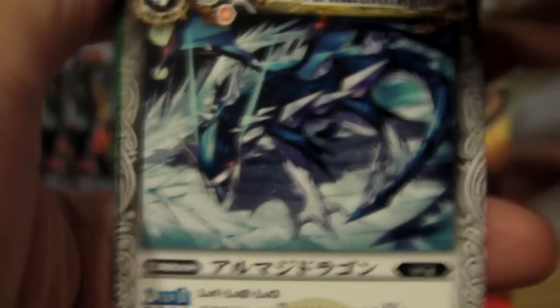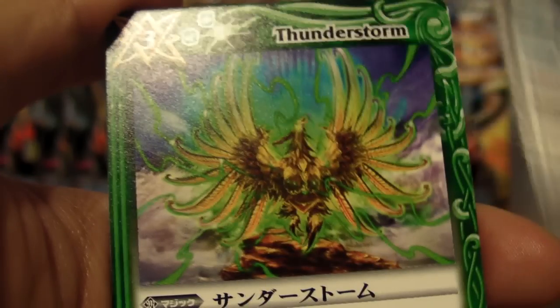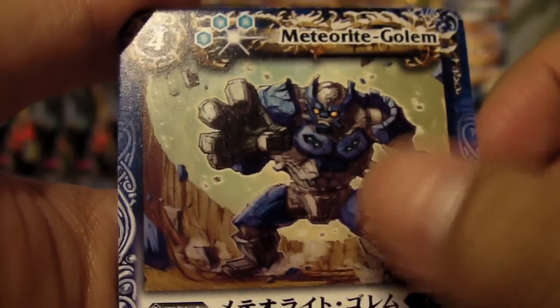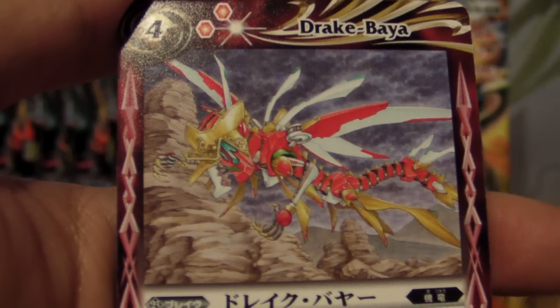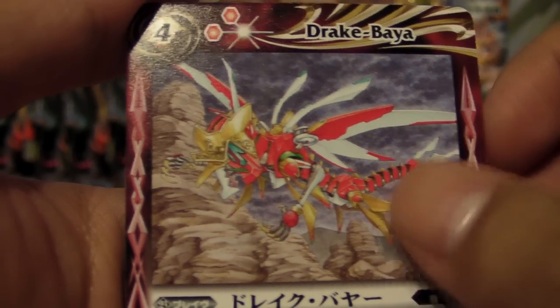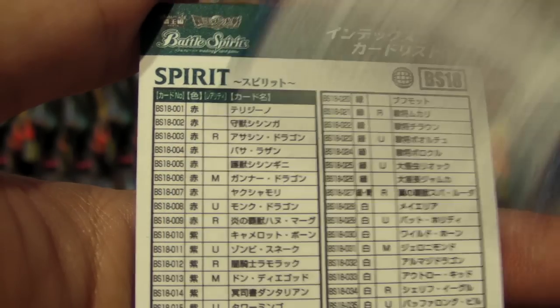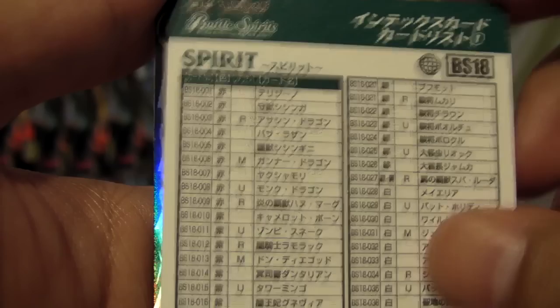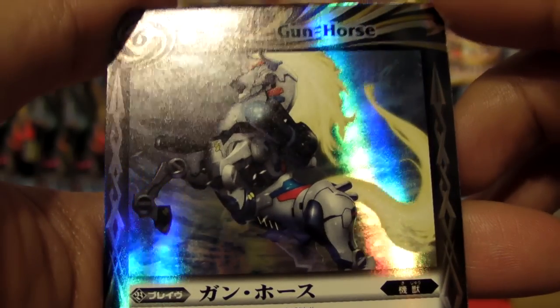This is pack number 1. We got Armadilly Dragon, Thunderstorm, Meteorite Gollum, Honmyun-Q, a Drac Vier — a few of those — and Charriot Arms. These are all Commons by the way. And this is a Rare, the Gun Horse.